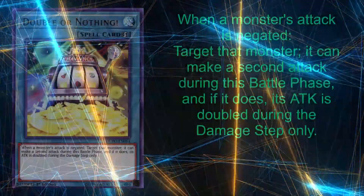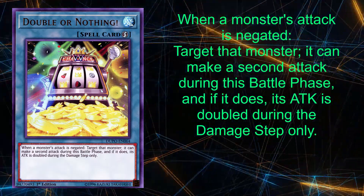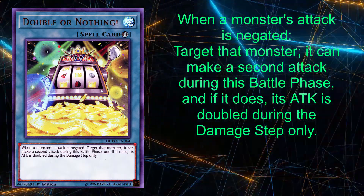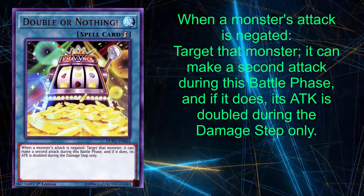The first component of this engine, and also the only card in the main deck, is the one copy of Double or Nothing. This quick play spell card has the effect of when a monster's attack is negated, that monster can make a second attack, and its attack is doubled during that second attack's damage step. This card helps push for game and when used in this engine, your final play can get you to ridiculous attack levels. This is a one-of because you never want to draw this little slot machine — you only want to search it.